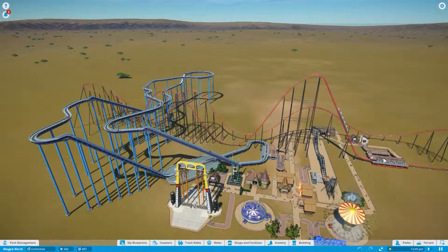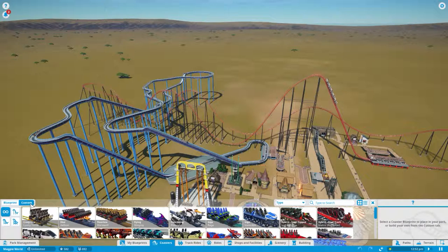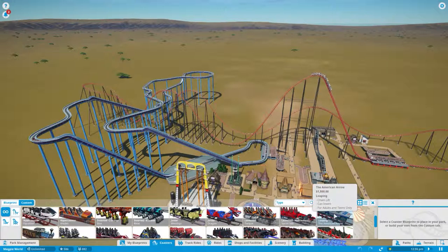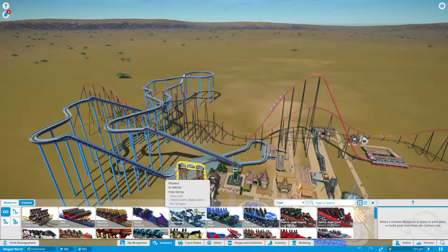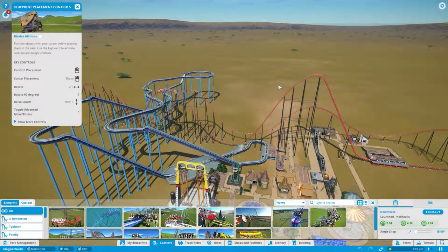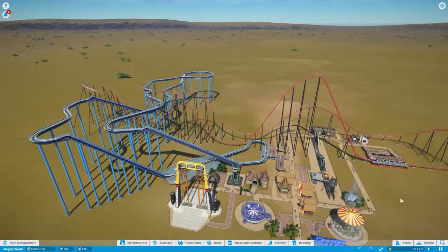I've built this log flume and this coaster. Now I haven't built them personally — I haven't designed them; they were just the designs that were already included in the game, of which you get quite a lot. You get the custom ones — these are the ones that you can build and there's plenty to choose from. All the different make-ups of rides, from the ones that carry lots of people down to the ones that carry just one or two. And then you've got blueprint ones which are the ready-made ones — you can just place them anywhere you want in the park.